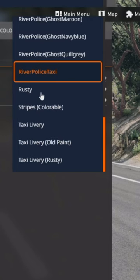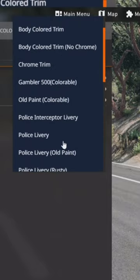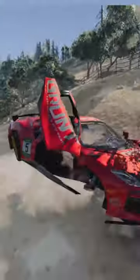Hey, I mean, I would use it. And then here's just a list — there are so many different colors. There's maroon, navy blue, quill gray. I guess this is a fun, cool way to implement realistic police chases. We'll be right back.